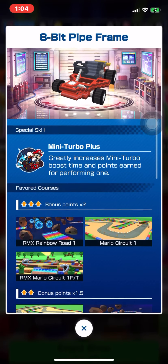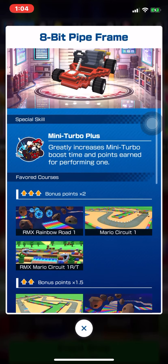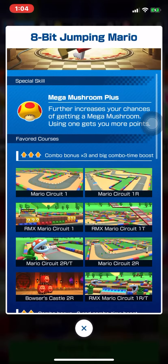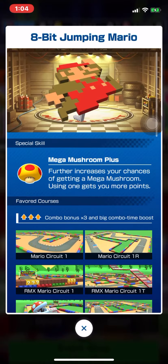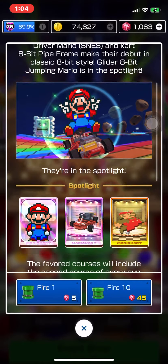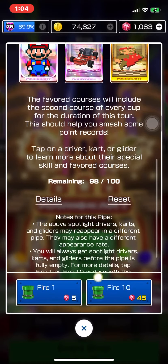The 8-bit pipe frame with mini turbo plus is definitely a good special skill for a kart, but it only has a value of three. Then we have the super glider — 8-bit jumping Mario with mega mushroom plus — terrible. I said this in a previous video: they shouldn't add supers into a special 100 pipe. If people are going to pull for it, they need to make them all high-ends.